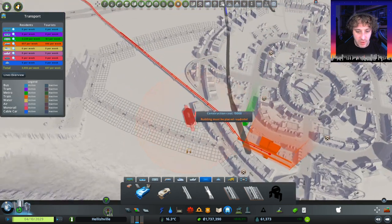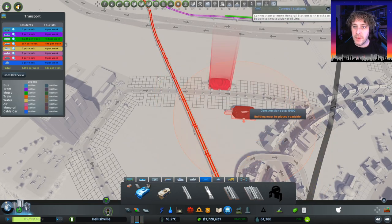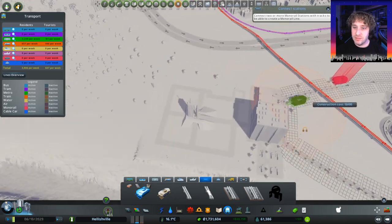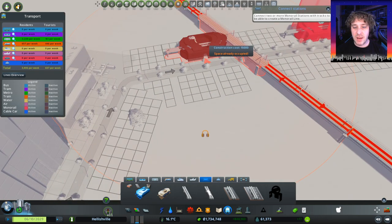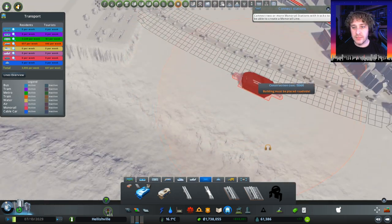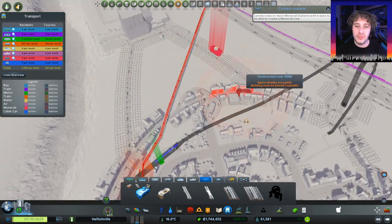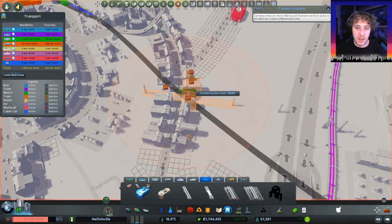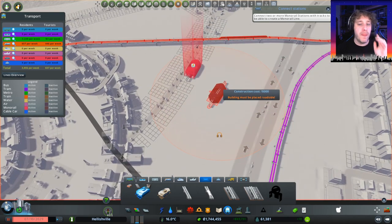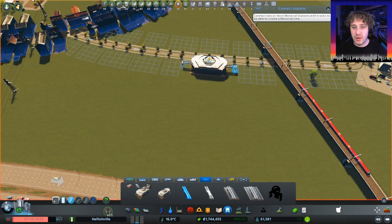Does the monorail have to go above roads? No, it doesn't. It has to go next to a road — in that case we'll put it there. And the monorail service — I'll tell you what we'll do, we'll have a stop. We're going to crash into that bridge — not good. Let's go over here. I need to think about this. I want one over here somewhere. So I can do that — we can have it like... there's fine. I like that, we'll figure it out. I don't know what we're going to be able to do with that monorail to get it to go under there.